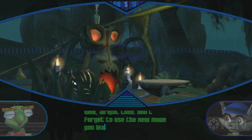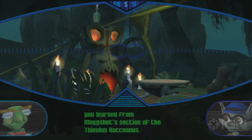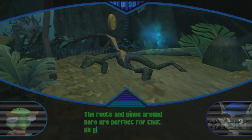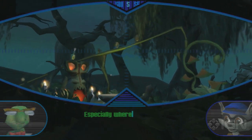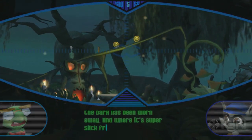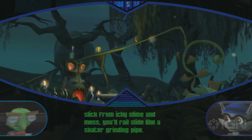Don't forget to use the new move you learned from Mugshot's section of the Thievius Raccoonus. You mean the raccoon railwalk? The roots and vines around here are perfect for that. All you gotta do is jump and hit the circle button, especially where you see the bark has been worn away. And where it's super slick from icky slime and moss, you'll rail slide like a skater grinding pipe.